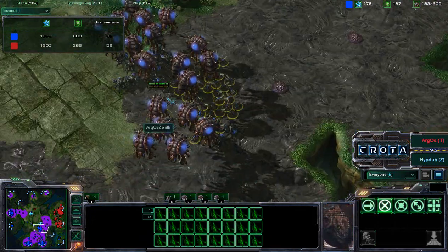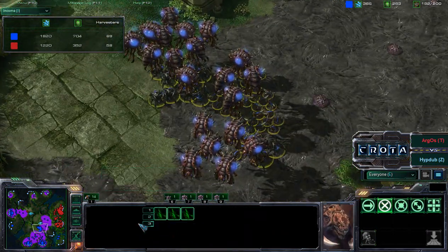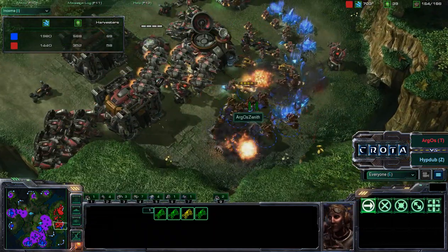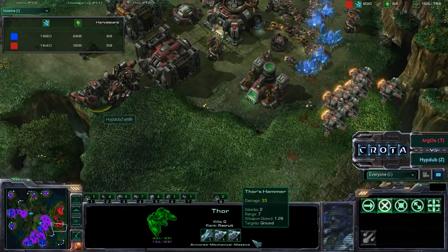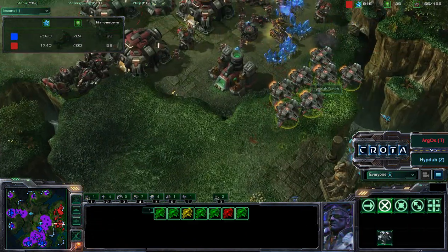Over here we have an army of zerglings and roaches — about six control groups worth. Hellions are moving but are not going to be able to push in over there as those mutalisks continue to push in. It's a really really tight position, but wow — that splash damage and those vikings dealing so much damage. Thors just dishing out that damage, and really the mutalisks are unable to do anything about that.